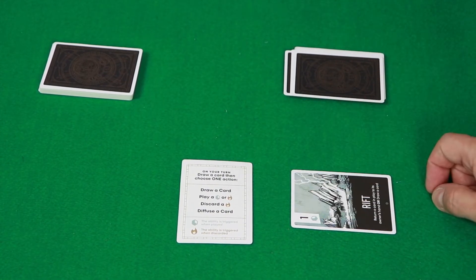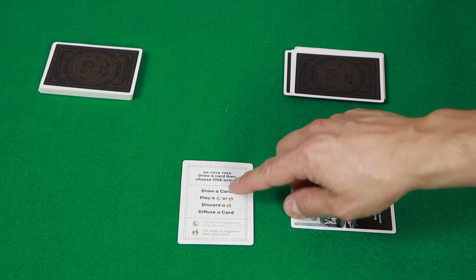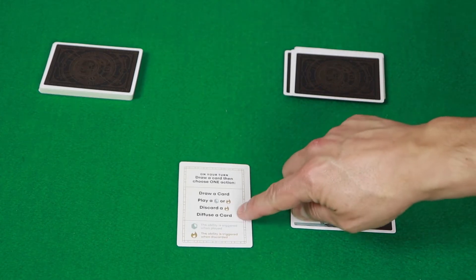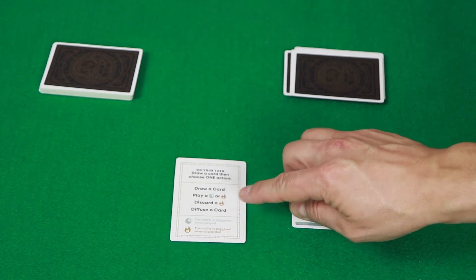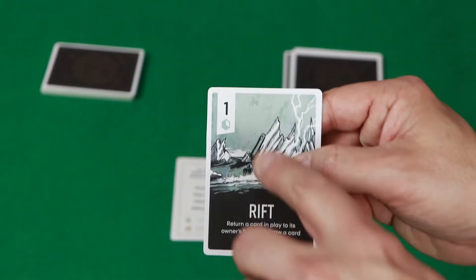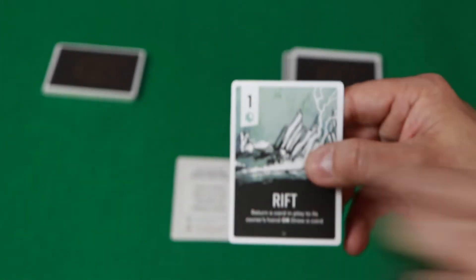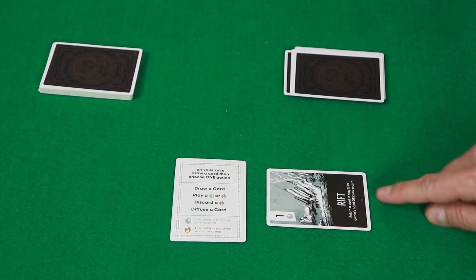Or I can play a card from my hand. There are two types of cards: stable cards and unstable cards. You can also discard an unstable card or you can defuse a card. If I play a stable card - that's a card that has the little square symbol - I place it down here and it stays in my play area.